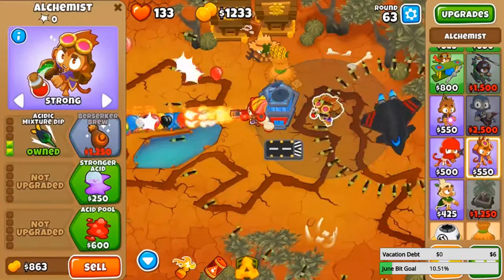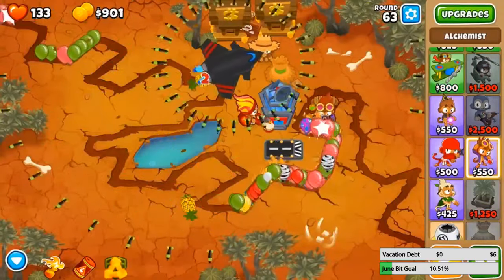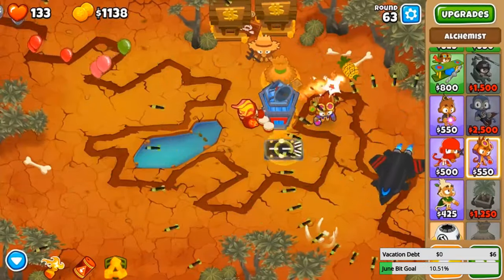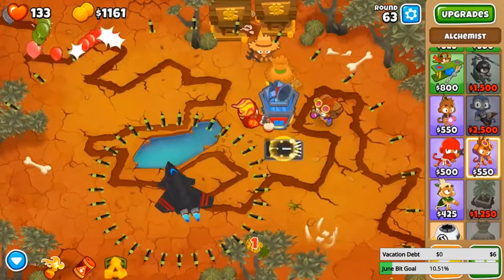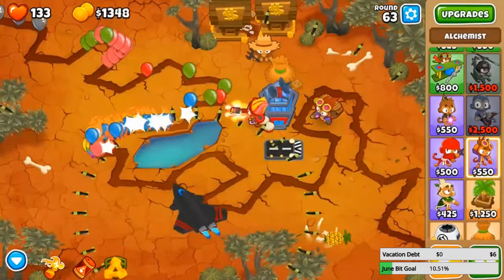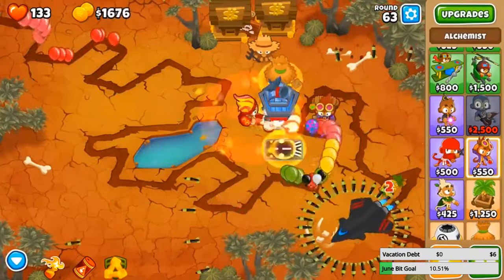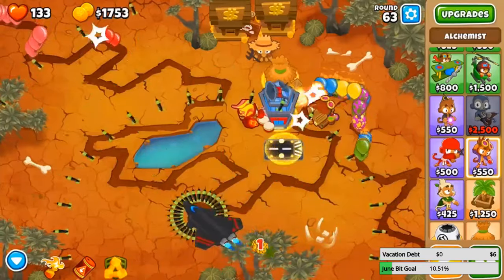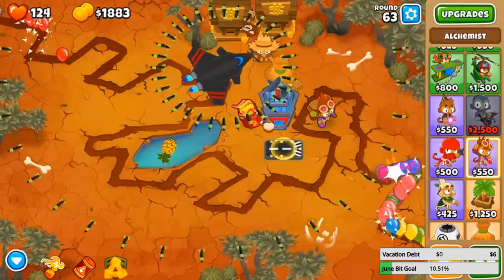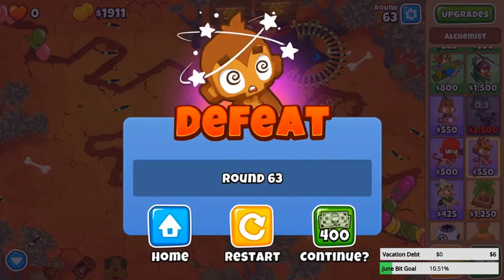Around round 63, its main issue is raw popping power. If I die here, I'll just restart. It doesn't look like the Sky Shredder has a lot of popping power — I might just die here. I'm not gonna do anything because I just want to see how good it is. Yeah, we're dead — so not quite round 80. Let's see how strong it is versus blimps.